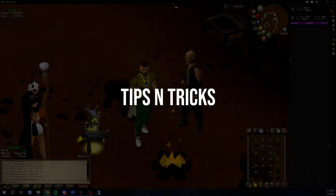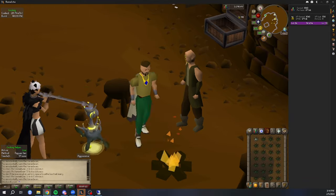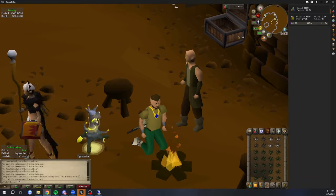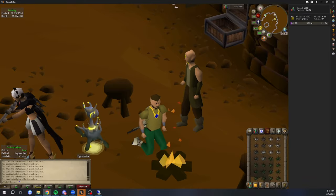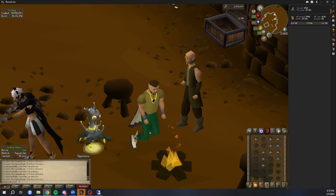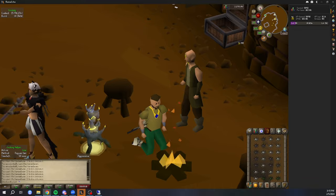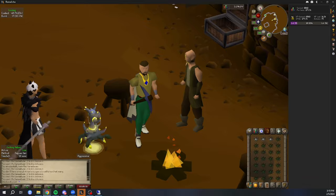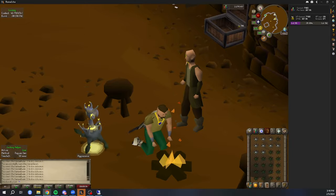Now we'll go over some tips and tricks and general information you should keep in mind when using RuneLite-based clients including Deadzone. First: do not use automation on an account you aren't willing to lose to a ban. This should go without saying, but bans do happen and you can't really predict when or why. Using any kind of software assistance in RuneScape runs the risk of your account getting banned.